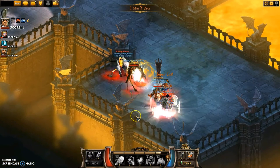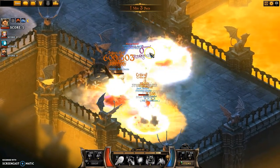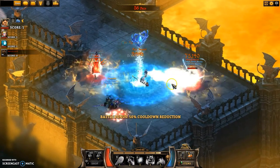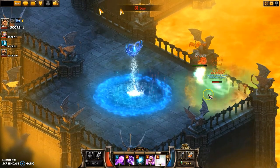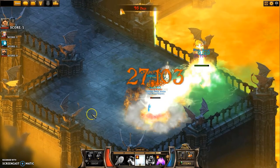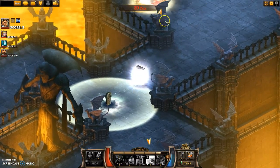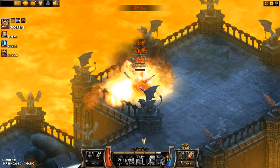That stun didn't get me for whatever reason. So then I come in, she does some lovely movement immediately with the shroud guard, then hitting me with the debilitating stuff. She moves way to the other side - no Renewing Mist, not entirely sure why, but she just tries to stack up the damage. Does a great job of trying to keep me away, but it's just not quite enough. She's a bit too cornered, so I can get all the damage skills on her and I managed to finish her off. Pretty good fight there - she definitely survived a lot longer than you'd expect when cornered like that.